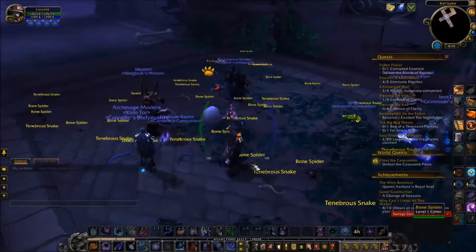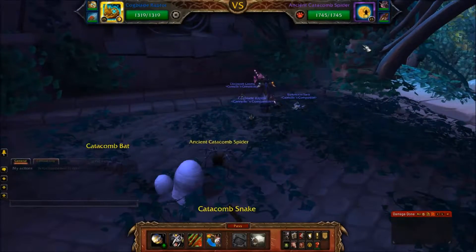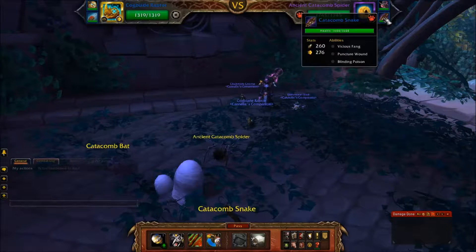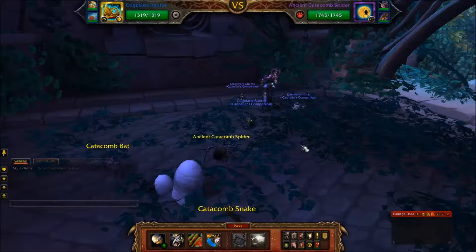Let's see what we are going up against. Three pets. First one is an epic — Ancient Catacomb Spider. Second is a flying pet, Catacomb Bat. Third is another beast, Catacomb Snake. The other two pets are rare. This is different, but still looks kind of fun.